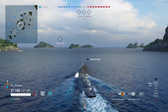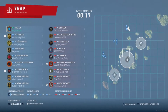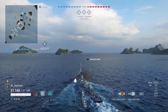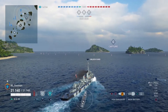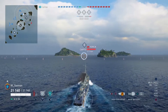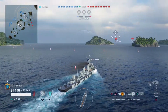This is a Tier 5 and 6 game of Domination on Trap. On the enemy team we have a Benson, a Legazinia, a Pensacola, a York, a Bayern, a Queen Elizabeth in a division with a New Mexico, a California, and another New Mexico. So on the enemy team, only one destroyer, meaning there's only one potential destroyer we have to be concerned about.